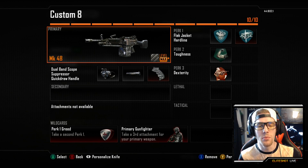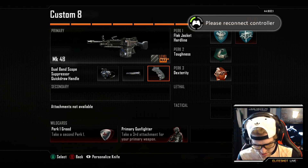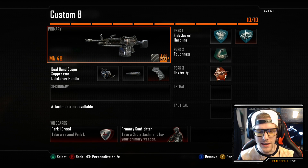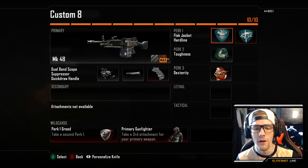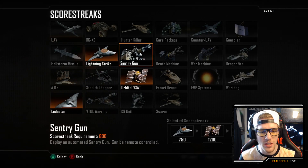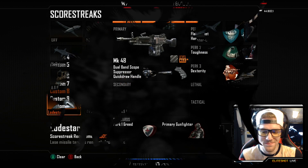Alright guys, in this game I'm gonna be that guy — the guy who uses the MK48 with the dual band scope, silencer, and quick draw handle. For some reason this controller keeps disconnecting and I'm not liking that. I think the batteries might be dead — or maybe the battery pack is just super loose. Anyway, this thing is a death blazer, it's super unfair but I want to give it a go. For my perks it's Flak Jacket, Hard Line, Toughness, and Dexterity. And for my scorestreaks I'm using the Lightning Strike, the Orbital VSAT, and the Lodestar. This should be pretty fun, let's go!